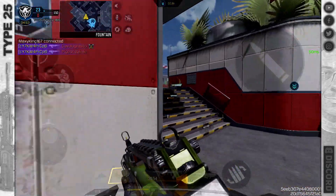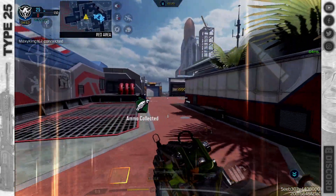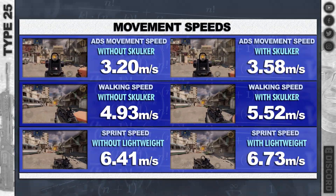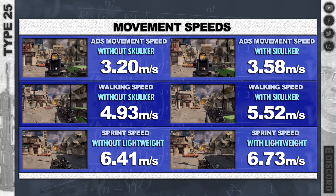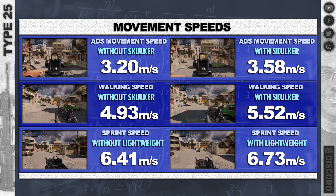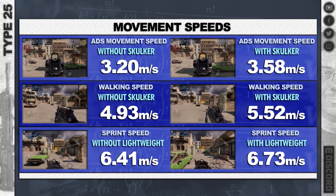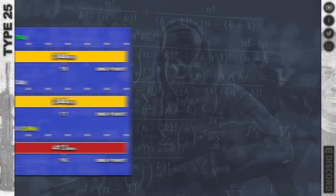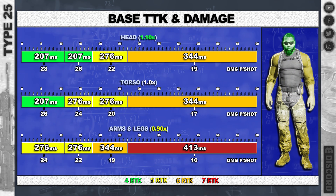871 RPM now — this is really up quite a lot and it makes a huge difference to the time to kill. Movement speed is really really fast, great ADS movement speed. The walking speed is even good, but that sprint speed — even with Lightweight — 6.73 meters per second, really really good.